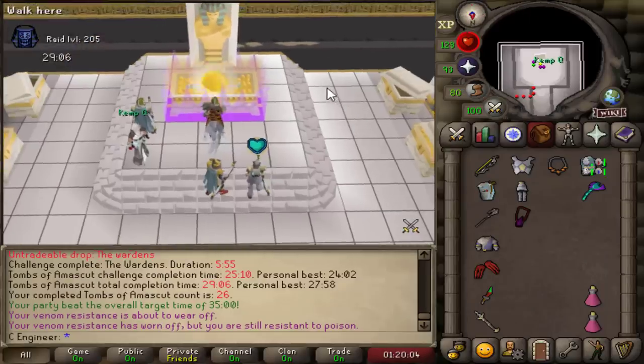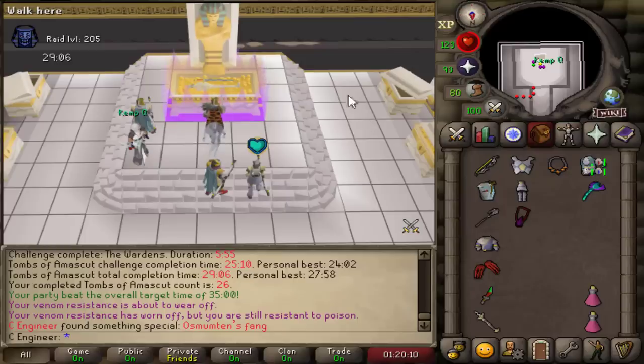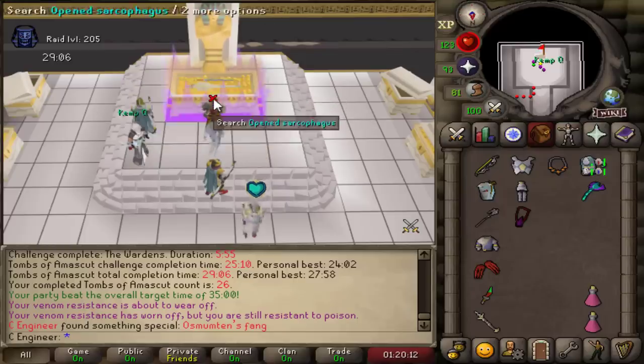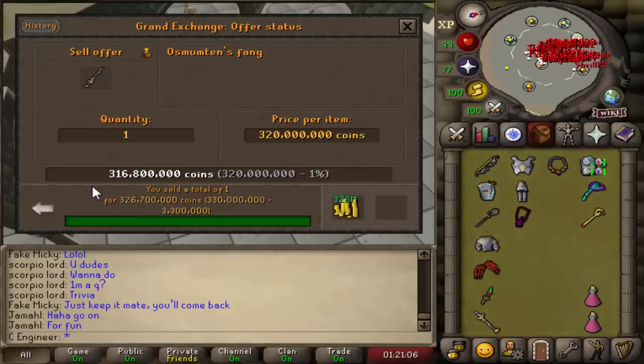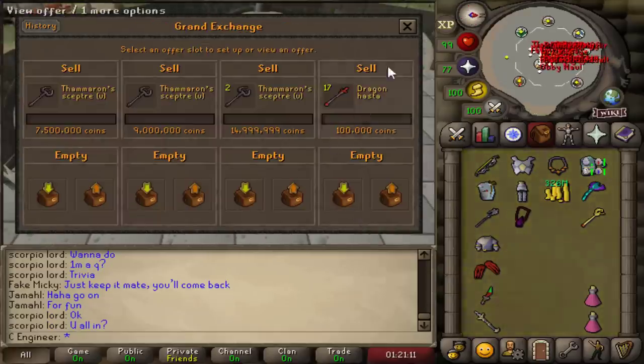Anything but a fang. Anything but a fang. It's the fang. Back to back fang. The fang sold for 326 mil, meaning 62 mil split each.